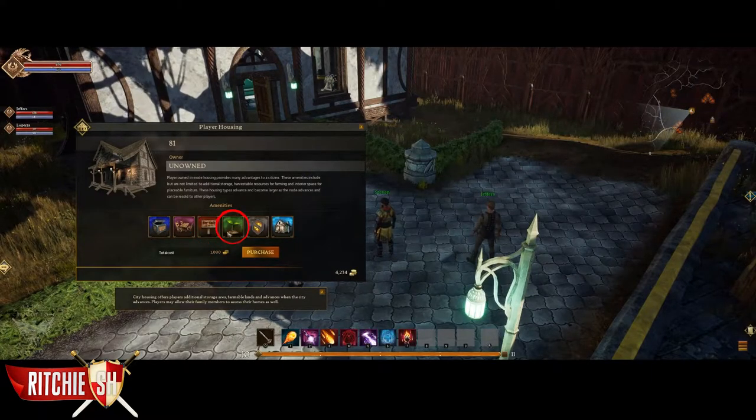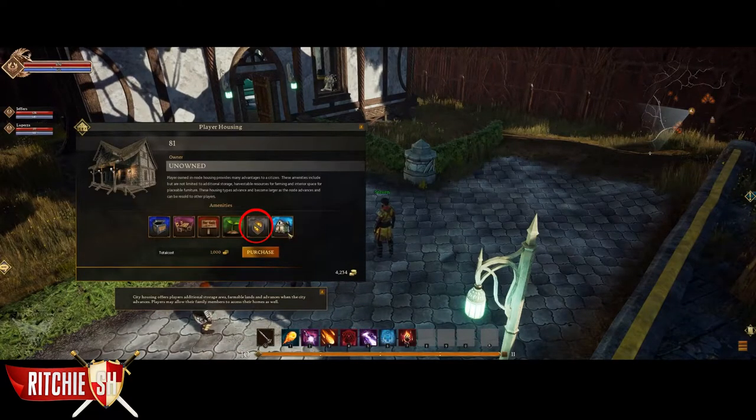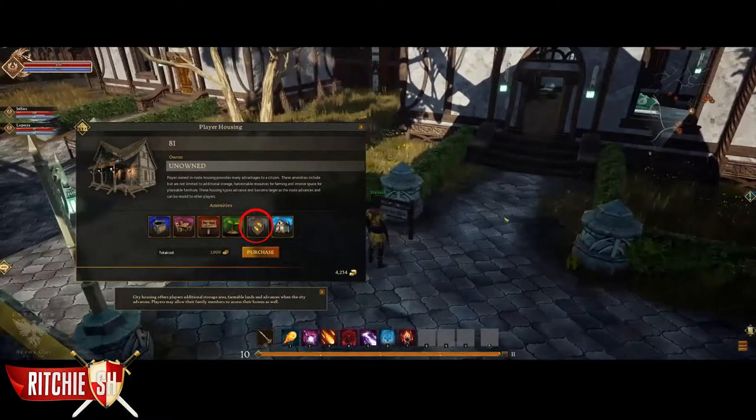Then there is an icon for gatherable areas, meaning that within this house there is an area for you to grow specific gatherables. Housing will have a big part in crafting, particularly with the ability to grow certain items, but you will also be able to create craft-specific furniture such as crafting benches to help out whatever artisan skills you may want to dive into. Then there is an icon stating whether or not the house is destructible. Unfortunately, sieges of nodes will happen and your house may get destroyed, but you won't lose any decorations you have placed because those will be mailed to you if it gets destroyed.